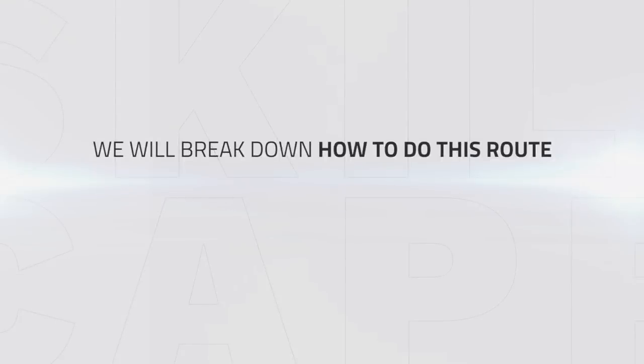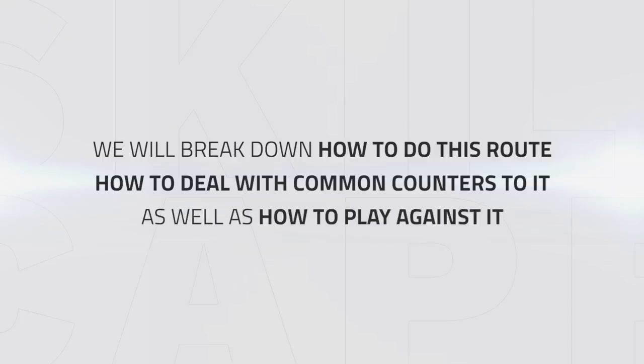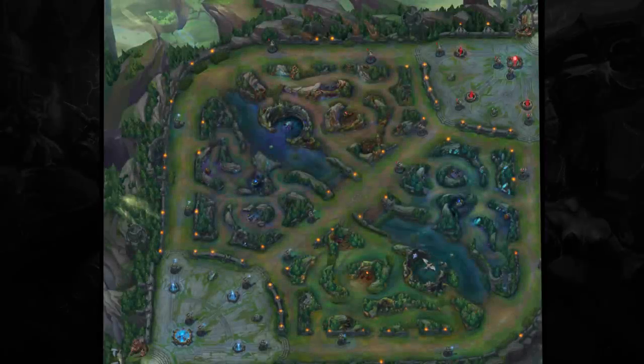In this video, we'll be breaking down not only how to do this route, but also how to deal with the common counters to it, as well as how to deal with it if you find yourself facing it. Let's jump into a quick overview of this path before a more detailed breakdown. To start, we place wards in both pixel brushes, then do our red, Krugs, and finally the raptor camp. This lets us hit level 3 off 3 camps instead of the usual 4, due to the Krug camp giving so much experience. We then secure the Scuttle on the opposite side of the map, after which we can either look for a gank or farm our own jungle.